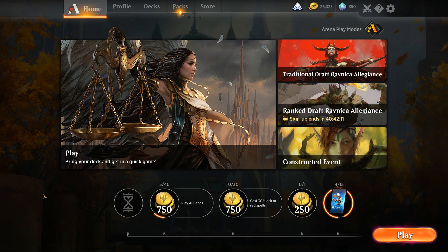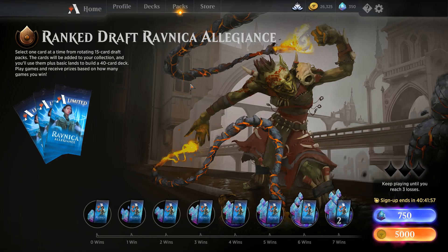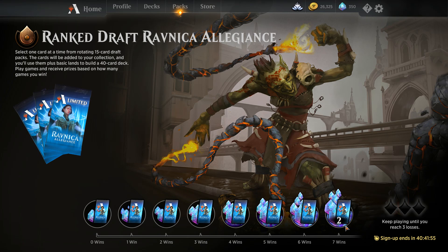Welcome back to Magic the Gathering. We're going to do another draft. It ends in 40 hours, so maybe I should do massive recordings of this just to get more cards, because this is my only way to get Ravnica Allegiance efficiently. Let's go straight in then.